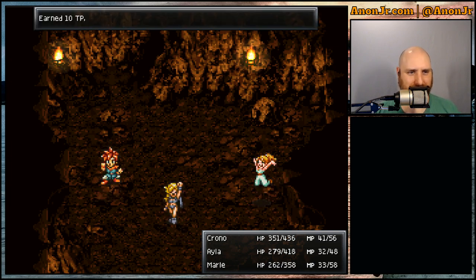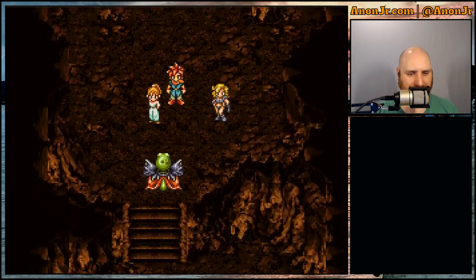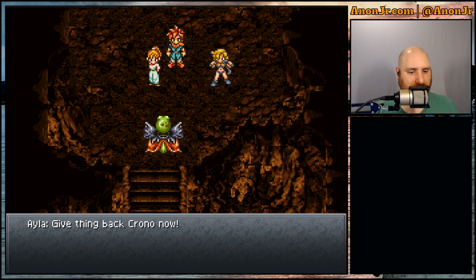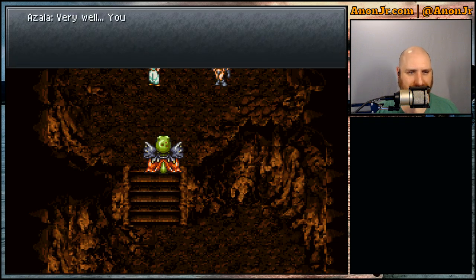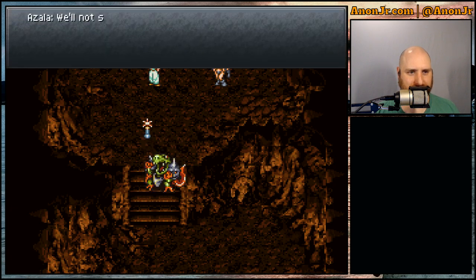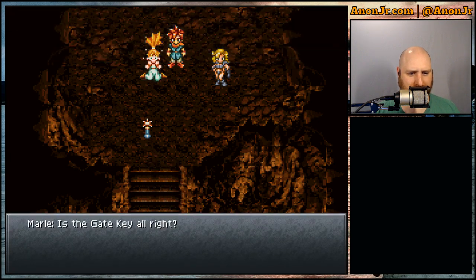500 XP, 10 tech points — okay, Ayla's level went up though, that's always nice. 'The apes beat Nizbel. Give thing back, Chrono now.' Almost Yoda talk. 'Very well, you've won today — but know that we Reptites are the rulers of this world. We will not surrender it to you filthy apes.' 'I'm not an animal, I am a human!' — sorry, good Planet of the Apes reference.